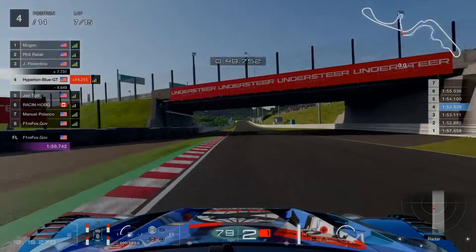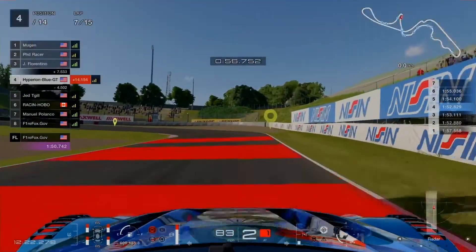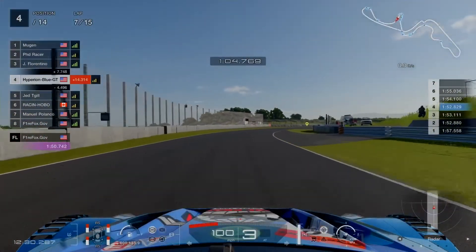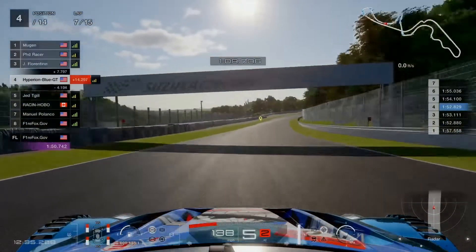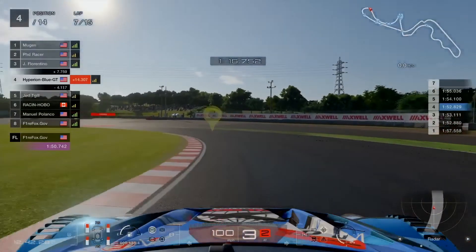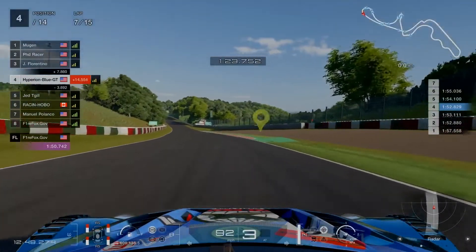Turn 9 after the danger curve, proceeding underneath the bridge in sector 3 to take the hairpin at turns 10 through 11. Very nice endurance technique with only half the fuel gauge remaining — 50% left. Better ensure low fuel usage, doing one last stretch to the finish line until twilight comes in a few minutes.